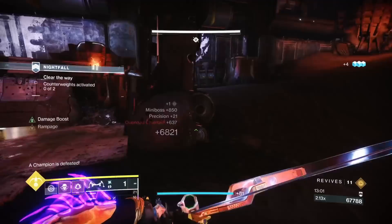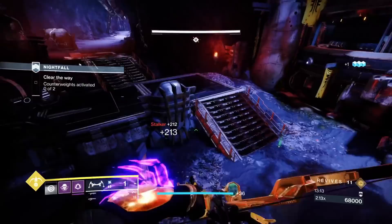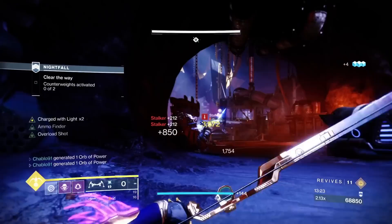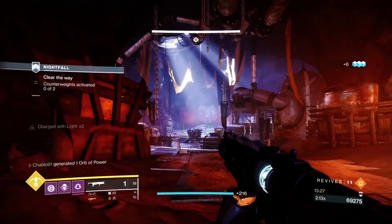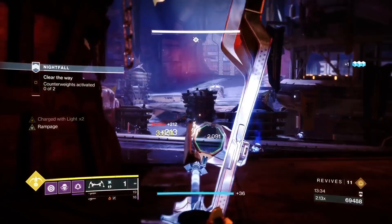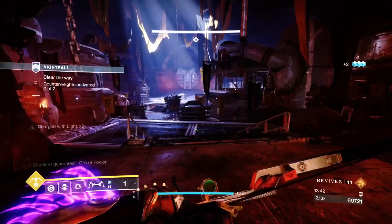We get the final overload — great. We picked up some heavy. I'll take the right side plate first — do a Witherhoard, shoot the barrel, take out some ads. We're being efficient here, not rushing. Once you've collected a bit of the plate, back up. We're taking it bit by bit because the ads are linked to how much progress you make on the plate — as soon as you get an ad spawn, back off.